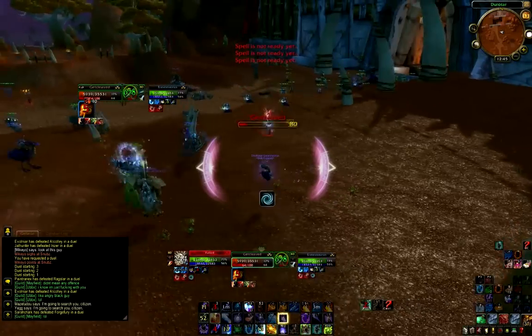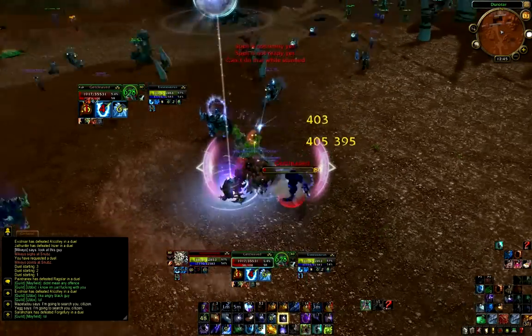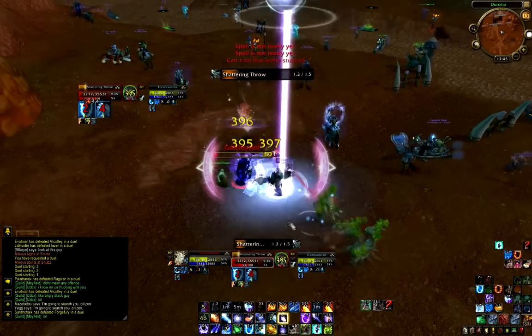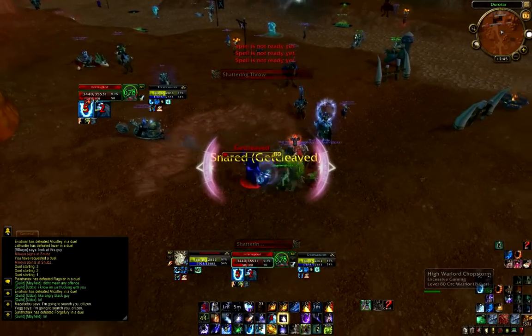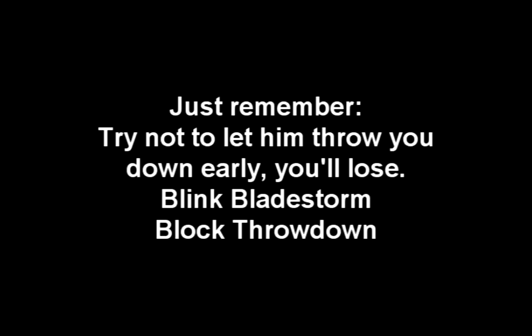I blink the really long Intercept, and then I get Thrown Down right about here. And you have to block the Throwdown. The thing with Throwdown is, even if you leave Ice Block, you're still thrown down — it's the most poorly designed ability in the game. But if you get the Warrior down to the point where he's going to die anyways, you're safe. What is dangerous is if the Warrior gets the Throwdown early, because you weren't kiting well enough, and he gets ridiculous amounts of damage on you.